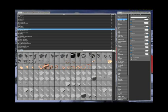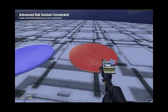Take your advanced ball socket tool. Set all the minimums to 180 and all the maximums to minus 180. Tick free movement. Tick no collide if you like — it's up to you. X friction, Y friction, Z friction — they're all zero. Torque limits are all zero. Force limit zero. Take ball socket, do one from the other.